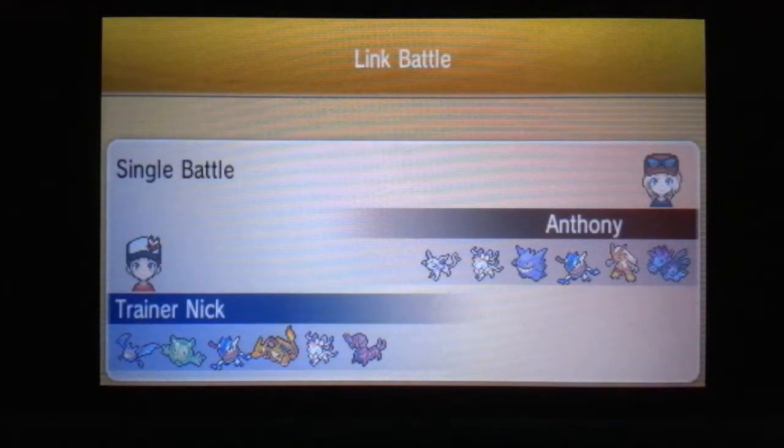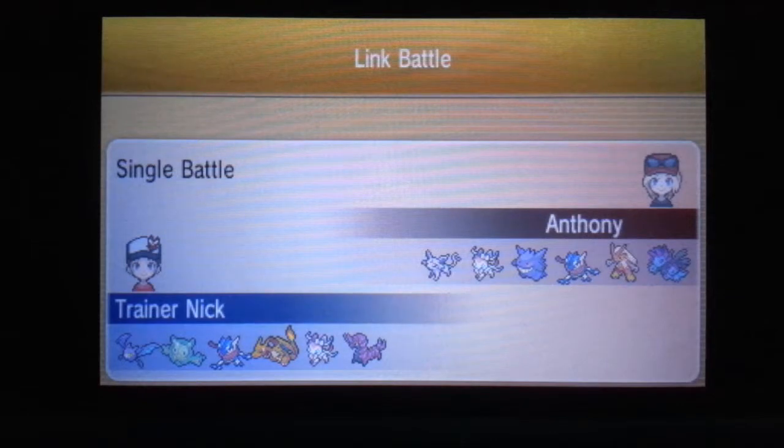Hi everyone, and we've got another Wi-Fi battle for you here, this time against Anthony. I am using a variation of my usual lineup, and he's running two Eeveelutions, Gengar and Greninja, Blaziken, and Hydreigon, so we'll see how this goes.